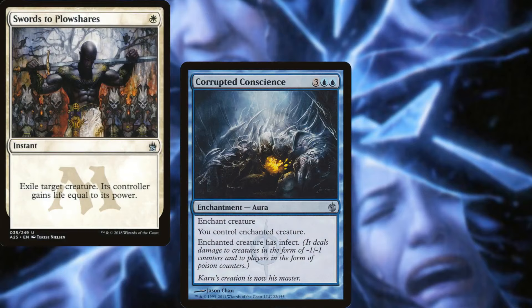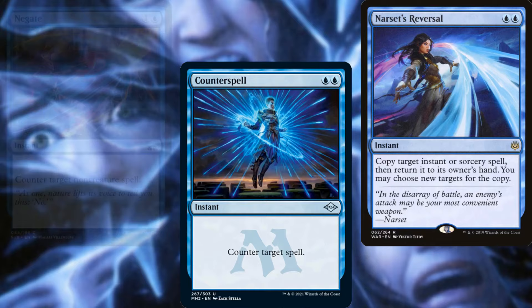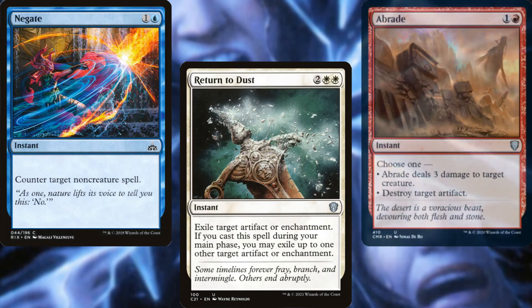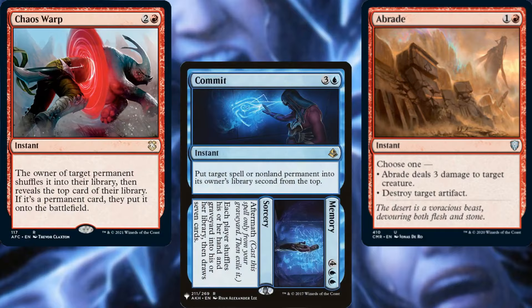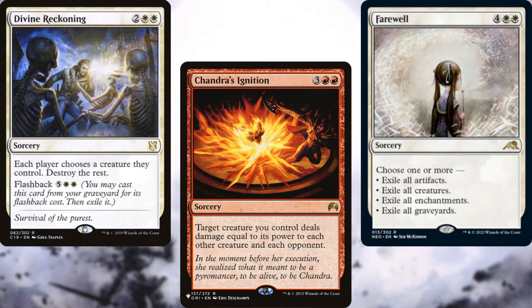Our interaction package includes: Swords to Plowshares, Corrupted Conscience, Generous Gift, Boros Charm, Counterspell, Narset's Reversal, Negate, Return to Dust, Abrade, Chaos Warp, and Commit // Memory. For board wipes, we have Divine Reckoning, Chandra's Ignition, and Farewell to clear the board as needed.